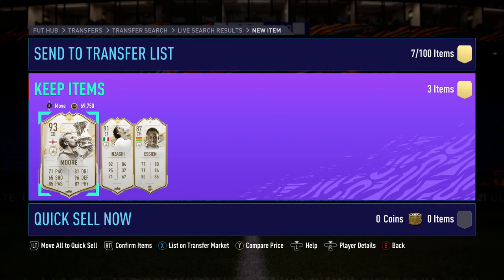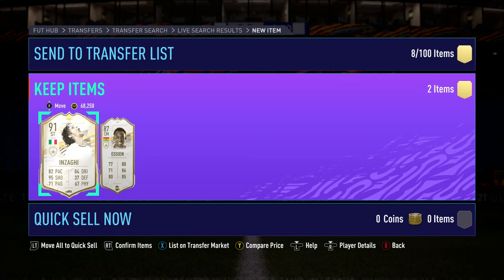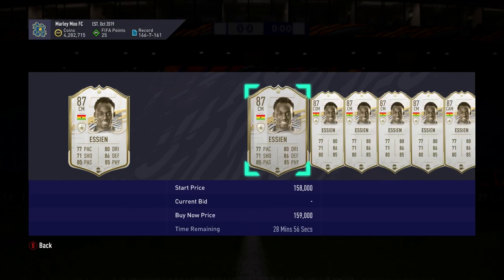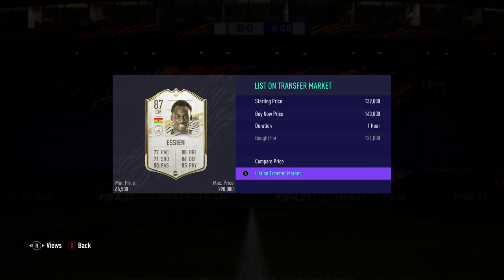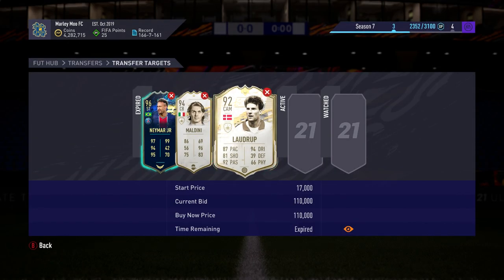Bobby Moore - that's a decent one. There we go, 170 he goes for, we'll list at 172 since I'm not in a rush. Then Filippo Inzaghi - 98k I think, we'll go 105 because it's not a great deal but it will sell. And FC Sean at 121 - I took the risk not knowing the price, which I don't advise. But there we go - 140! So we've made 50k in this video alone guys, which is absolutely unreal. Hope you enjoyed - drop a like, subscribe, thanks so much for watching!